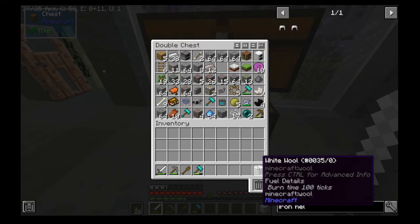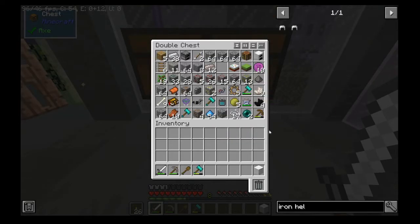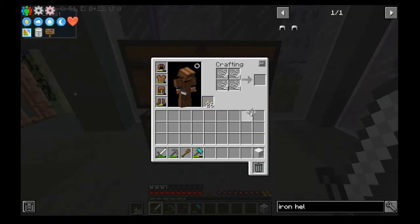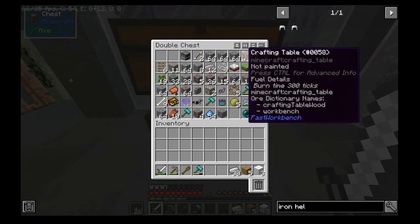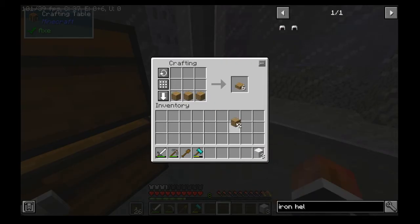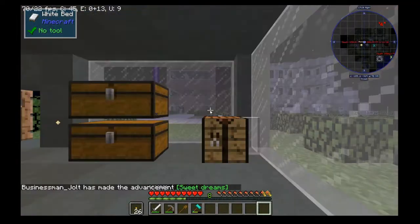I'm actually going to quickly make a bed because I have one piece of wool here. I'm pretty sure I have enough to make more — I killed a gray sheep. Oh, I have string. So I'm going to quickly make a bed and sleep through the night. There's no real danger at night right now because it's peaceful, but I'd still like to get out of this darkness. We'll place down our crafting table, grab our oak wood and our white wool, and make a white bed. And let's sleep.